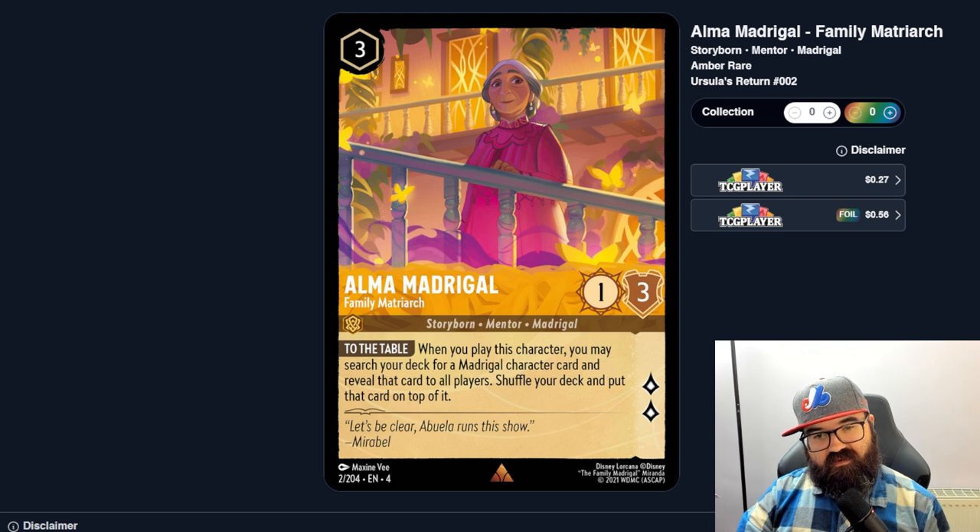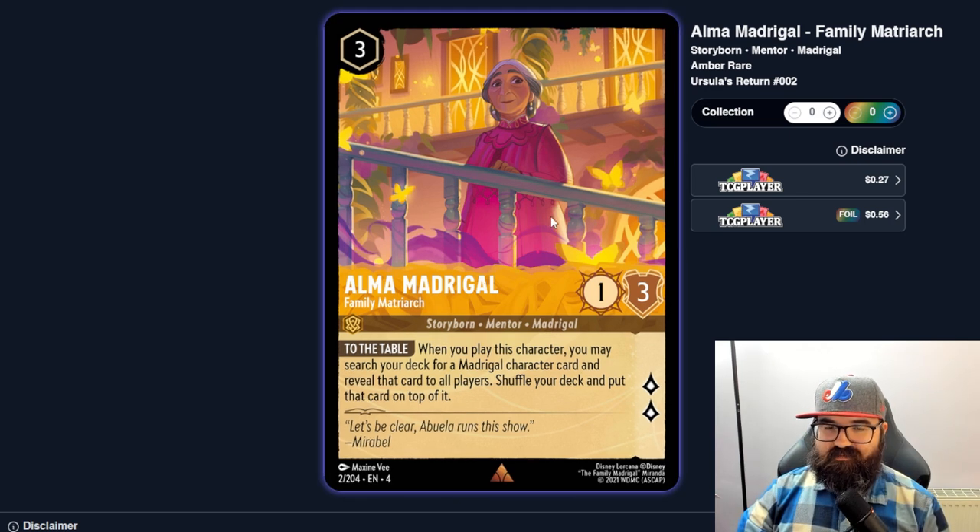Alma Madrigal, the Family Matriarch, is uninkable — when you play her, you search your deck for a magical character card, reveal it to all players, shuffle your deck, and put that card on top. It's conditional on how good the Madrigal family cards are. The downside is your opponent gets to see exactly what's coming, which I don't like. A one-three with two lore, she'll get you two lore and then somebody bashes her.